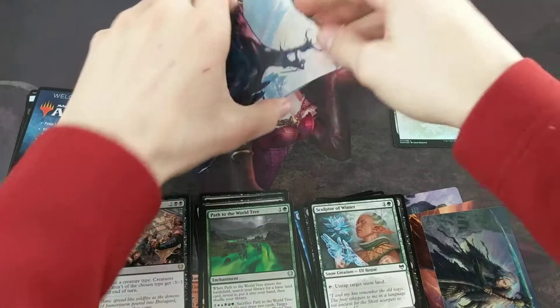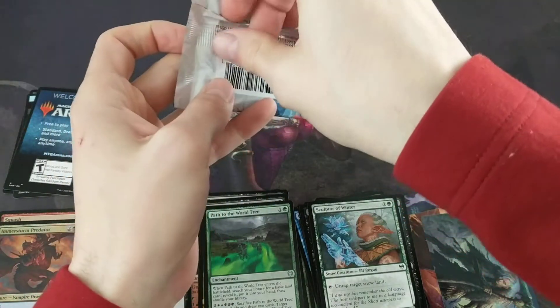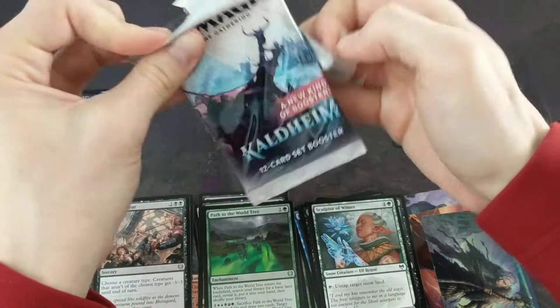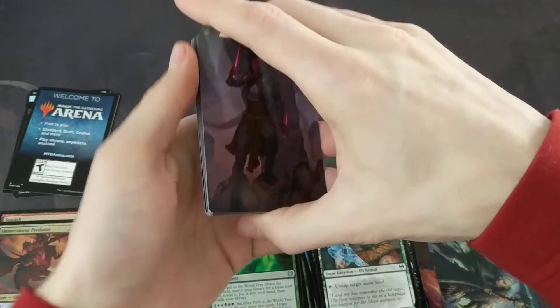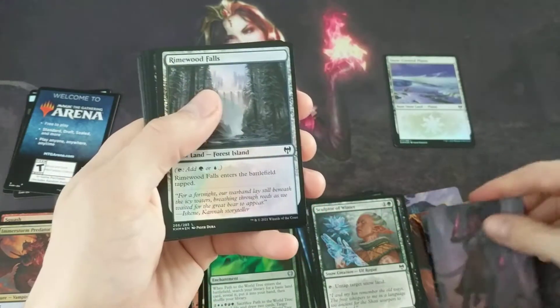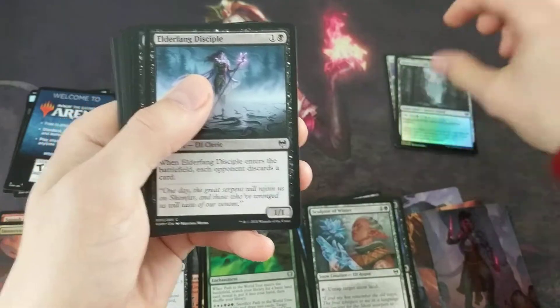And of course we do not get a list card. We have two more packs. I don't know what it is about these set boosters — I've seen some people get them like every other pack or every two or three packs, and for me it's just nope. Riverwood Falls foil — another foil land!